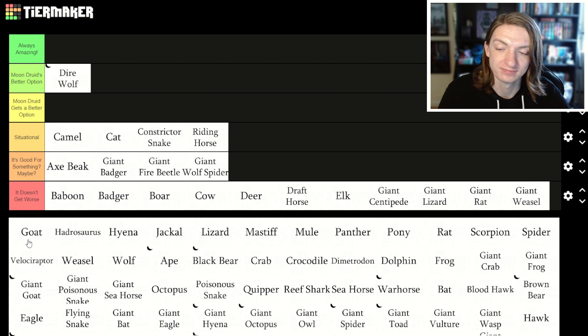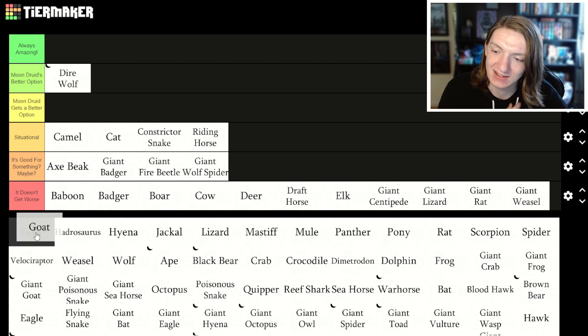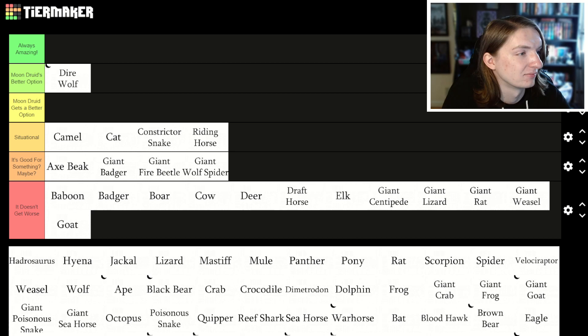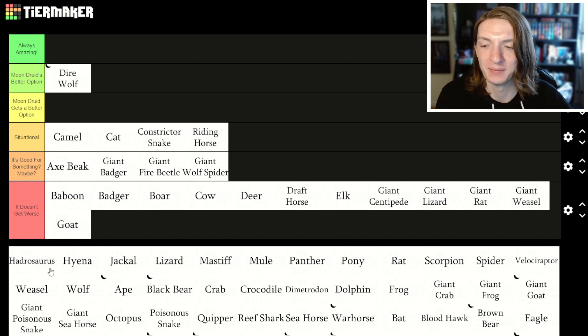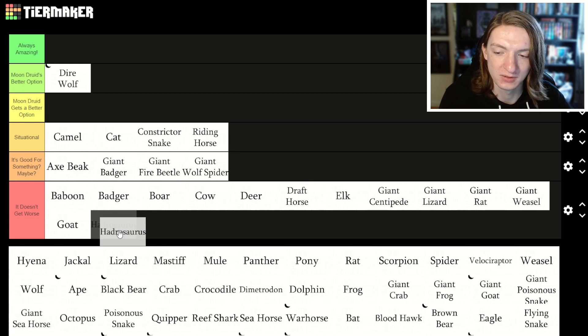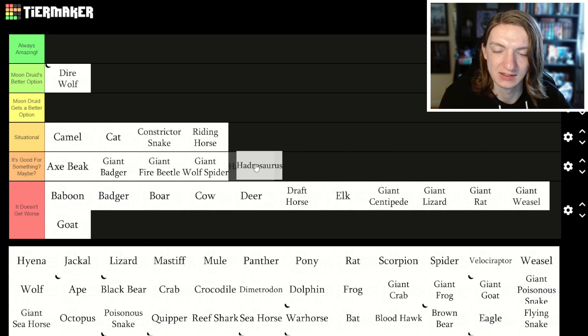Goat — no. Hadrosaurus — let me actually go look at it. Yeah, there are a lot of better options. It's not the worst thing in the world, so I'll put it there. Hyena — I think hyenas get Pack Tactics, but there are other options.